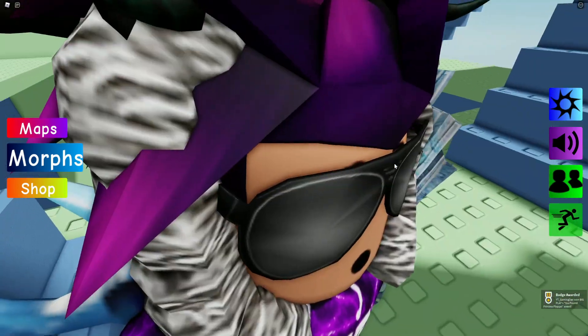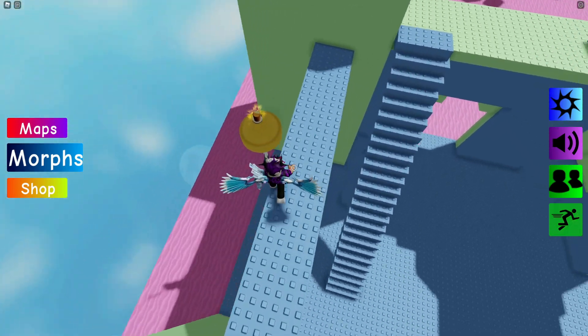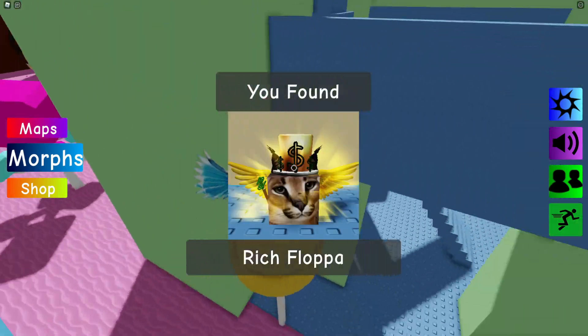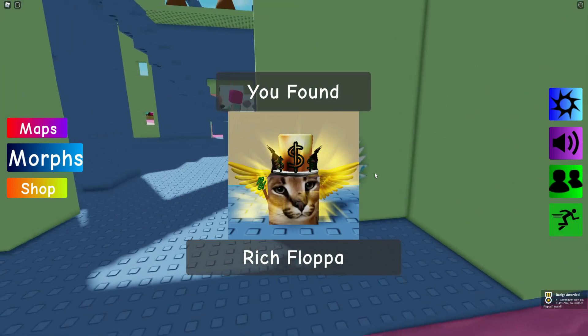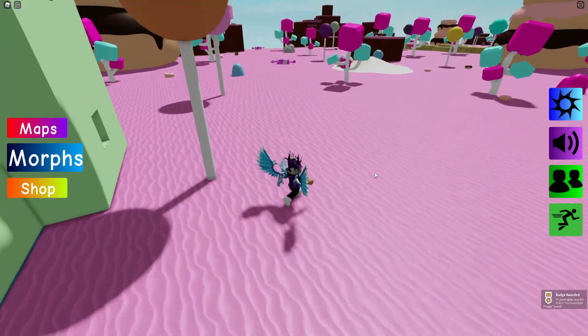Now that we have the Princess Flopper, follow me for the next one. Come around to this section and climb up here — it's the Rich Flopper, which is quite a cool one in my opinion.